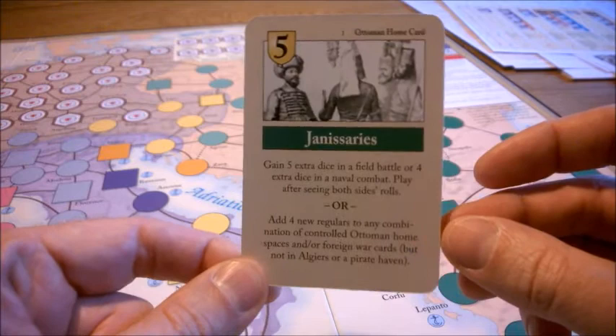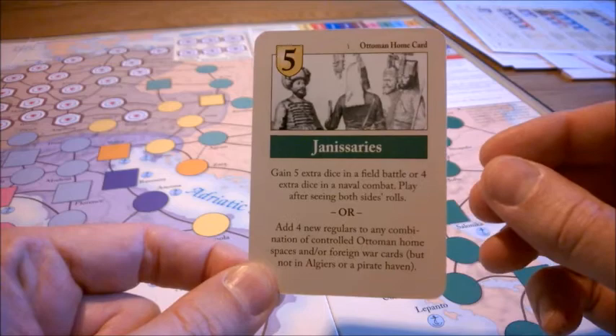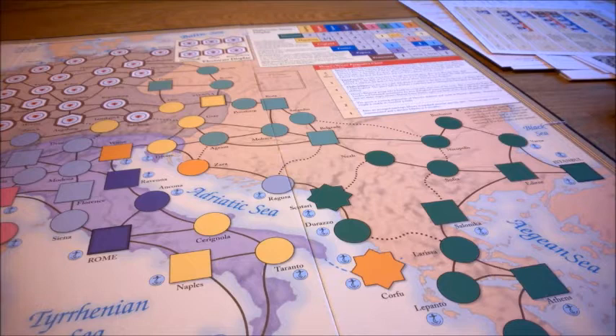The second ability is better. It's to add 4 new regulars to an Ottoman home space or a foreign war card. This is essentially worth 8 CPs. What's also special about the Ottoman is that they don't only have regulars.